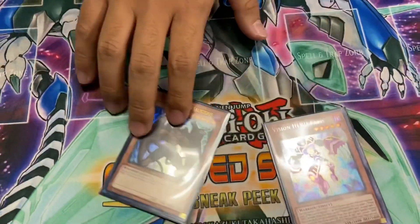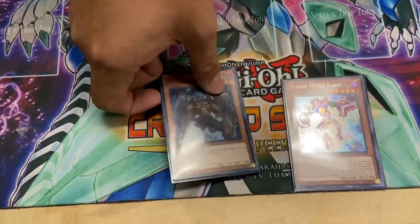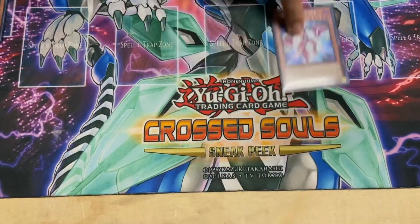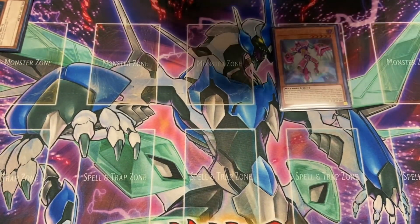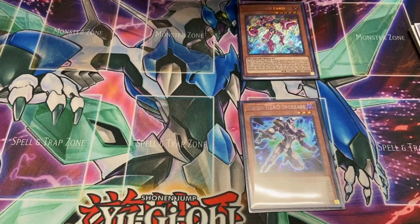This is your hand right here — that's what you need. Okay, let's start it off. To Special Summon him, you'll discard Malicious Bane to Special Summon. When he's Special Summoned, you can set a Vision Hero monster from your deck into the Spell & Trap card zone.